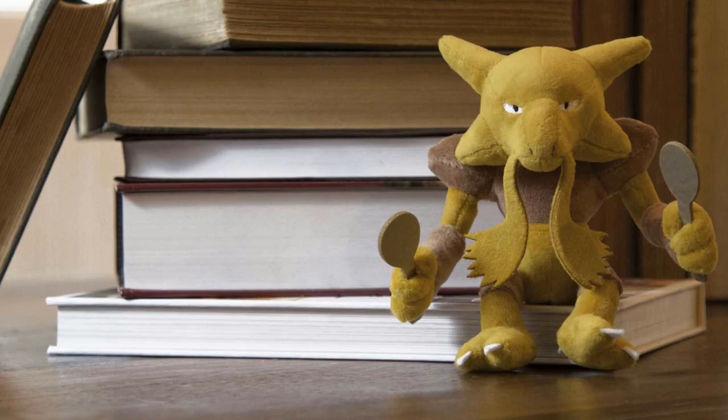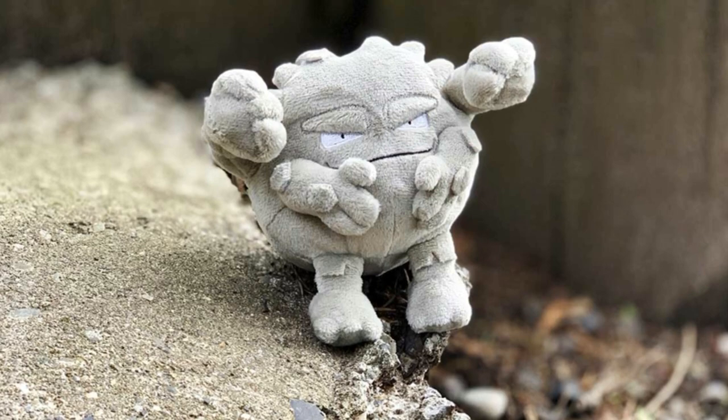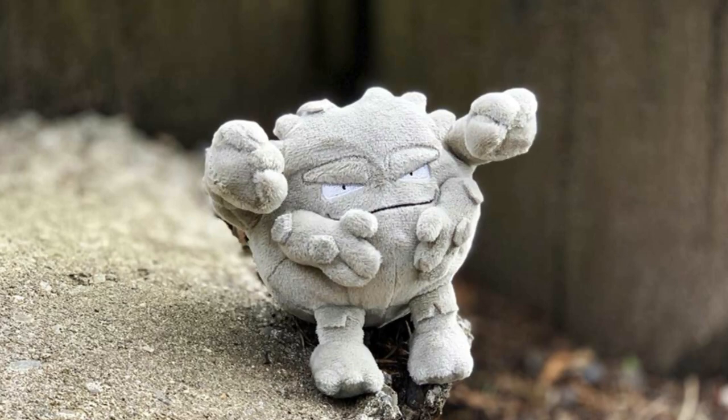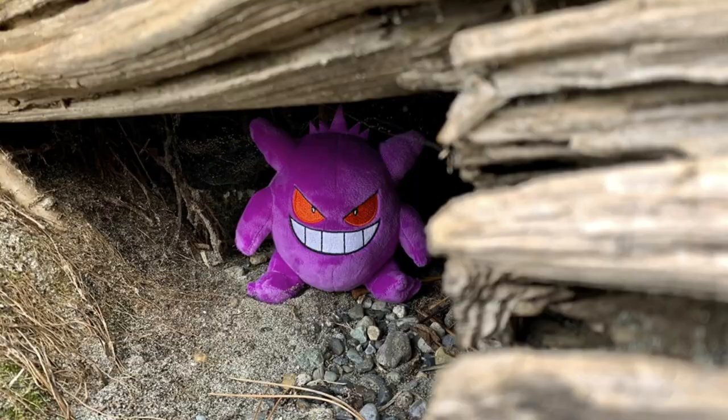Something really amuses me with the fact that for Alakazam's picture, they just piled some books up and then put Alakazam next to him — like, yes, I read. How could you tell? Graveler looks weird. I don't even know what's going on with him. He looks like a rock, but not in a sentient way — more like a 'this is a rock' kind of way. Graveler's like, AAAAAAAA!